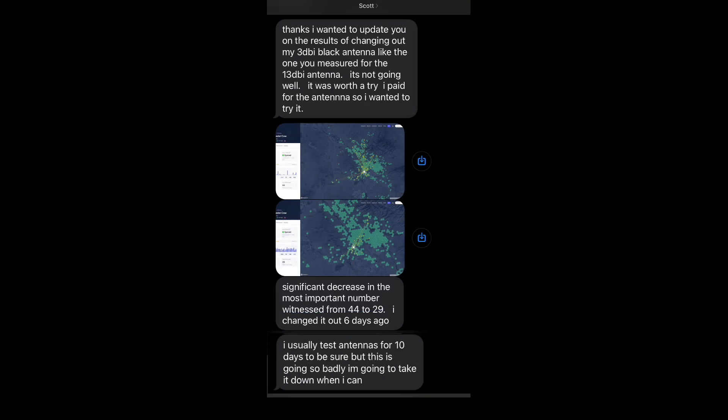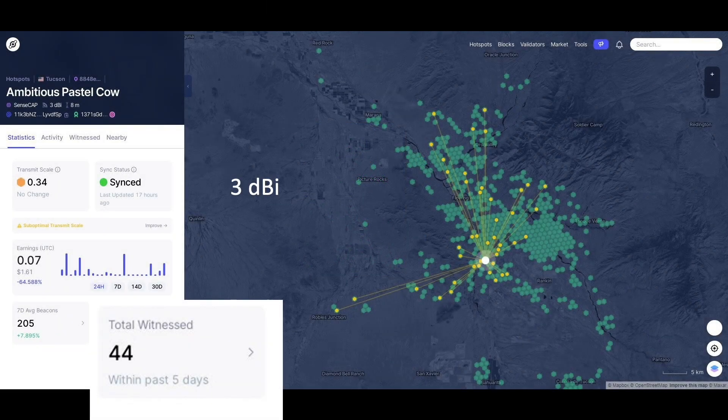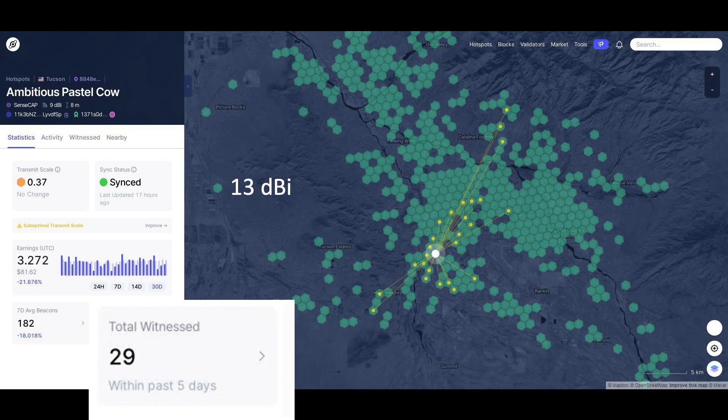I have a colleague who shared details regarding loss of coverage as a result of increasing gain from 3 to 13 DBI, as summarized in his text. This particular gateway was realizing 44 witnesses with a simple antenna yielding a gain of only 3 DBI, and when the gain was increased to 13, the number of witnesses decreased by 35%.